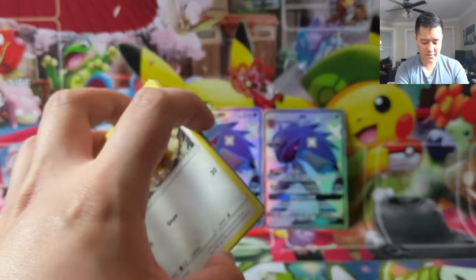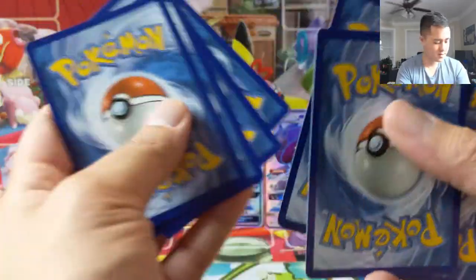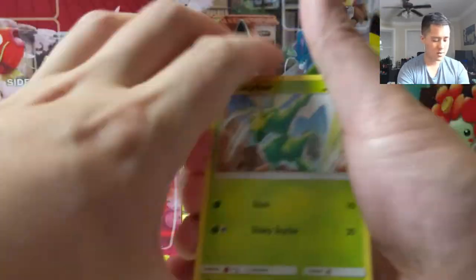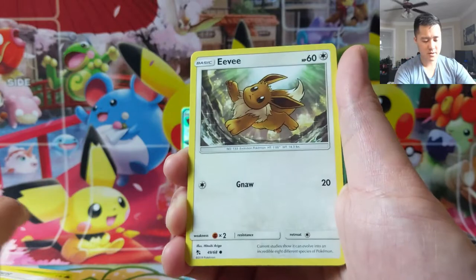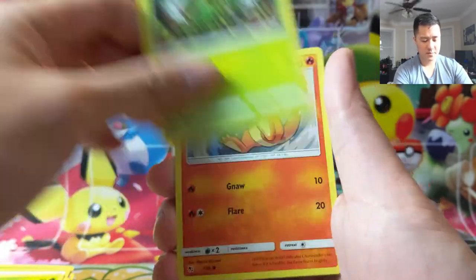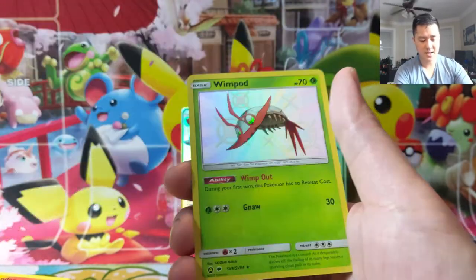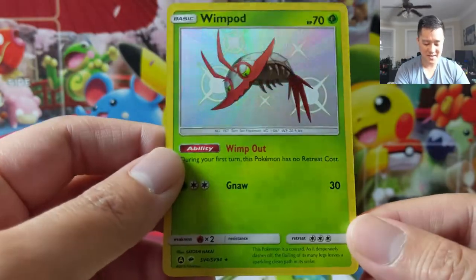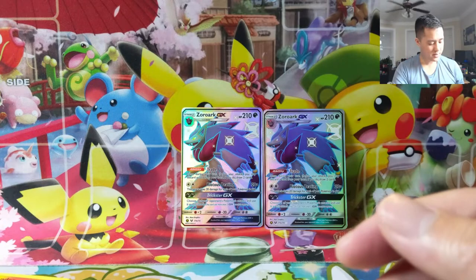Pardon all the background noise. Let's see — so far we have two hits for box number two. Graveler, Eevee, Caterpie, Charmander, Erika's Hospitality, and a Wimpod. I feel like we're starting to pull a good amount of Wimpods all of a sudden. I don't mind that at all — I do like Wimpod.